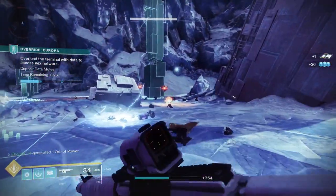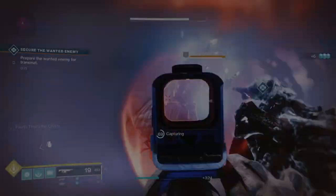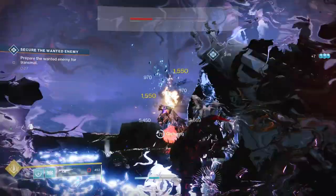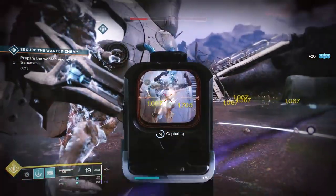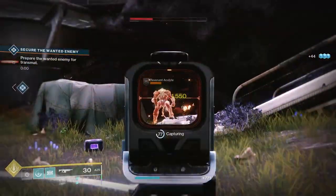Good rolls for this include several perks. Mine has Armor Piercing Rounds, Fourth Time's the Charm, and Vorpal Weapon, with Vorpal being the only perk I would go out of my way for on this gun. I feel the third perk slot is lacking, but Fourth Time's the Charm and Auto-Loading Holster are definitely the top picks. All of this makes the 7th Seraph Carbine a go-to pick of mine always.